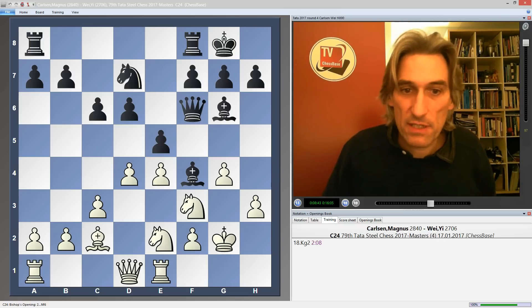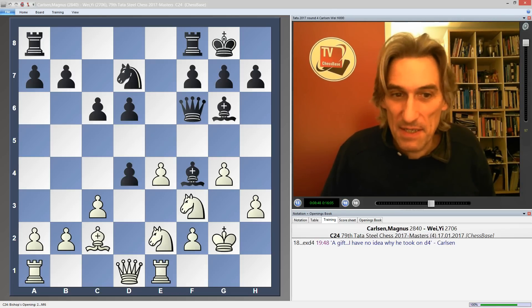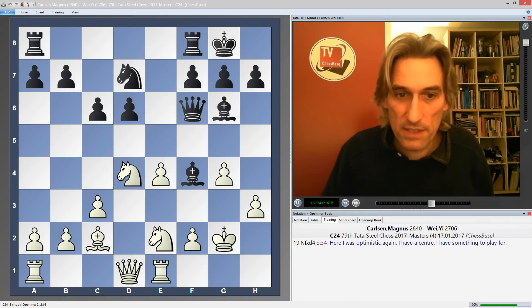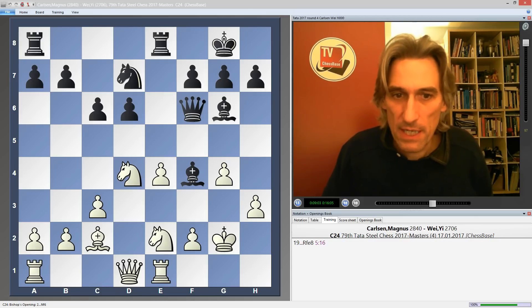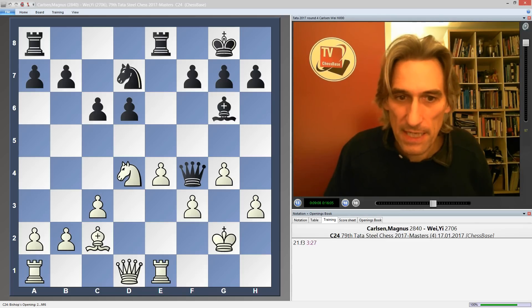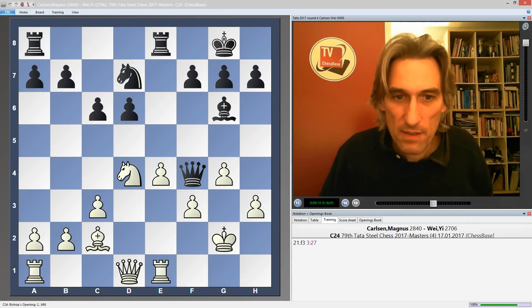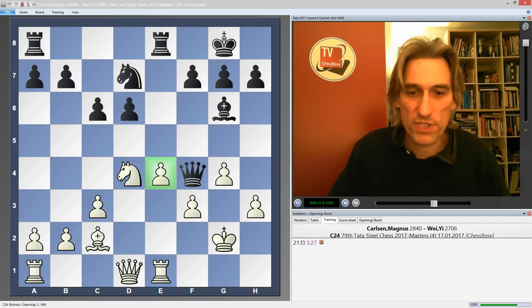But it seems the Magnus effect has struck again. Wei Yi gave up the centre. Knight takes d4. Magnus said he was sort of reasonably optimistic around here. Now rook e8, and it's very important to grab that bishop. And f3 — Carlsen has been able to support his important central point.